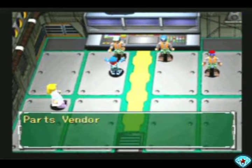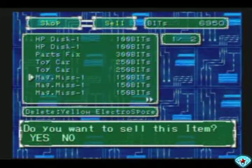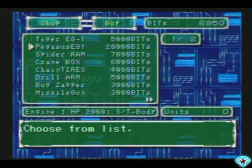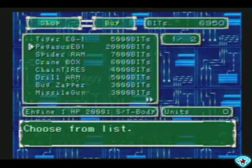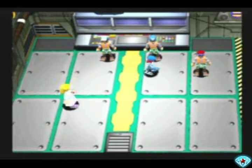Talk with this guy and he should have some new parts. But we got some stuff to sell first, especially that engine. Don't need those anymore. Look at that — a huge new engine, 20,000 bits. It's the one we need for the Titanium body. Spider-Ram — we can hold one more Digimon. And I'm actually going to go for the Crane Box. I always seem to go for the boxes first. Item storage is very important.